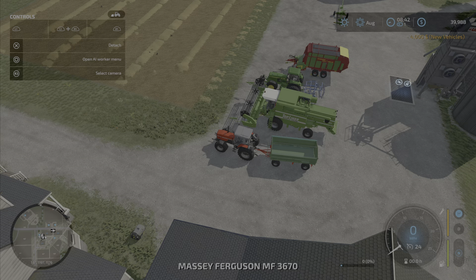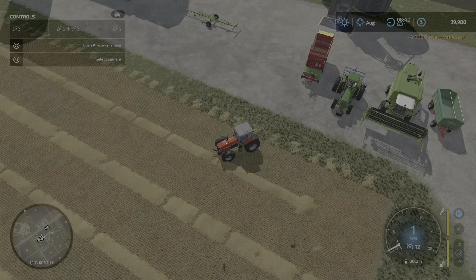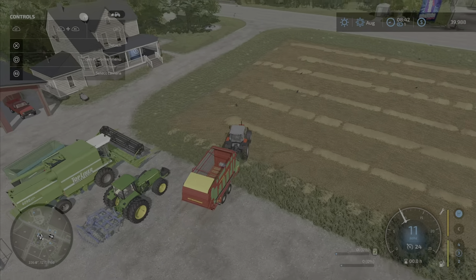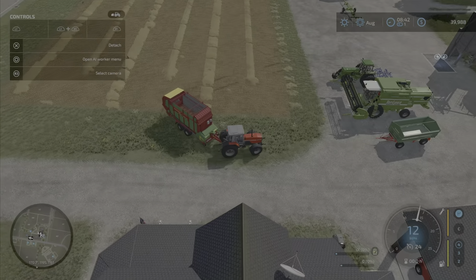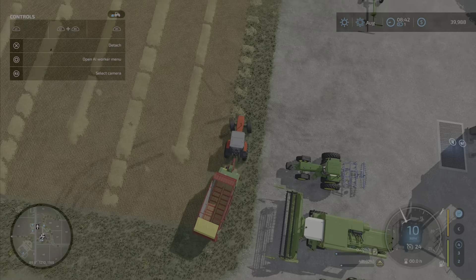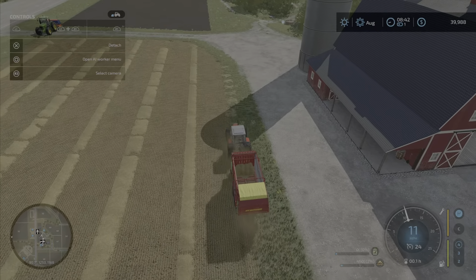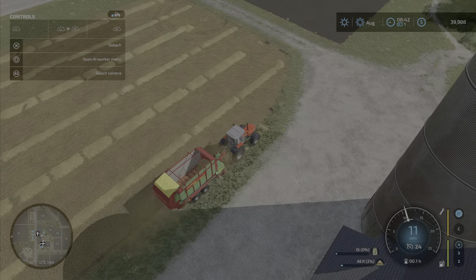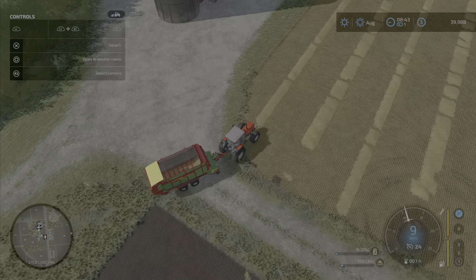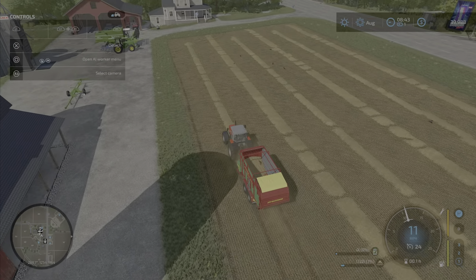I didn't realize the Massey Ferguson had 170 horse, so we really don't have a bad tractor. That kind of hurts because we probably need to get a newer, lower horsepower tractor. One thing we're gonna be doing is lowering the pickup — this is our forager wagon, which is gonna pick up all our straw. Eventually we'll bale this, but in the beginning we don't have that equipment, so we need to sell it. It's only at five percent full, so we may get lucky.